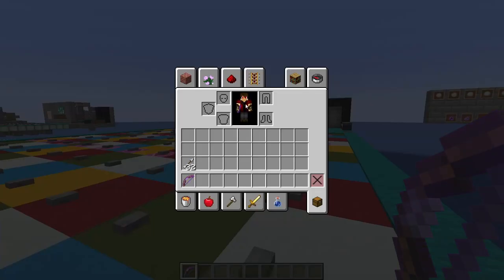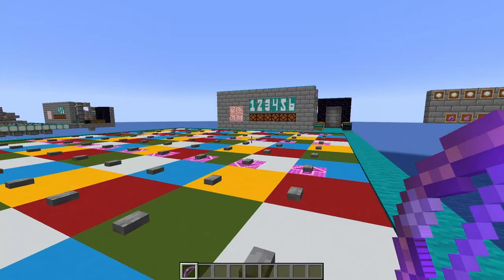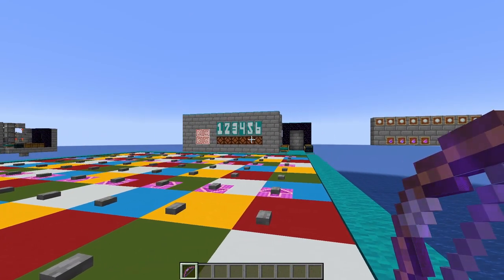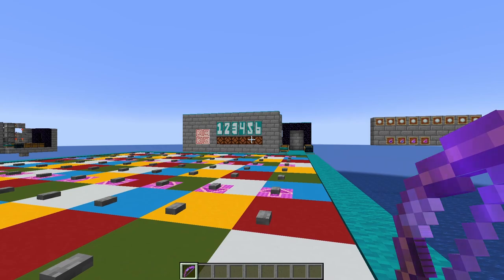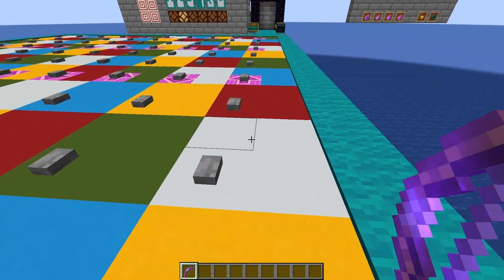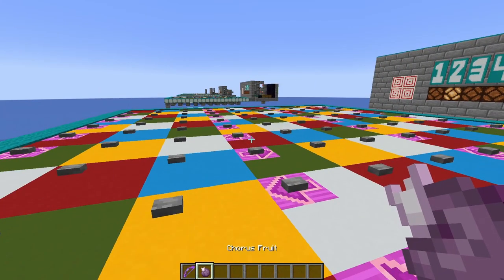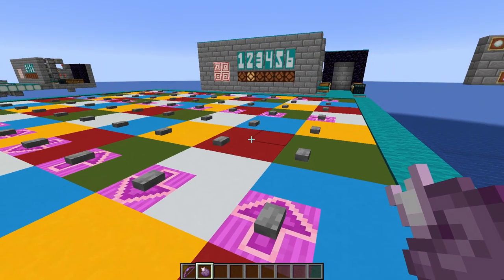You go into the game with absolutely no armor or food. You just have a bow with Unbreaking III and Infinity on it, and a few arrows, and all you do is shoot the target over there. That will roll the dice for us and we'll see what we get. Two. So we move forward two spots.